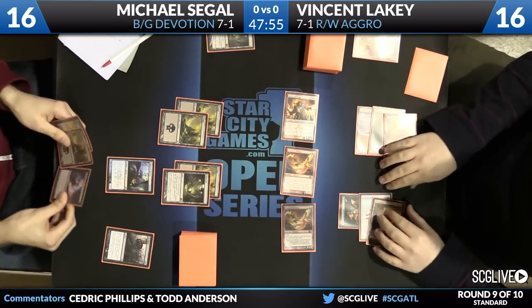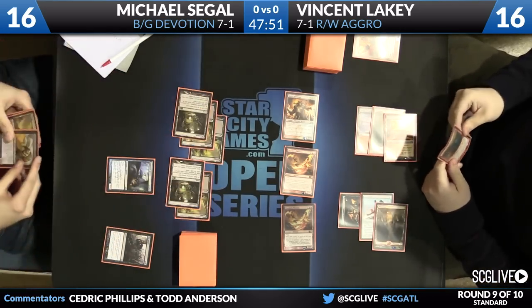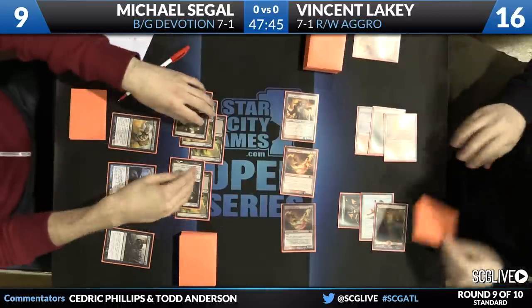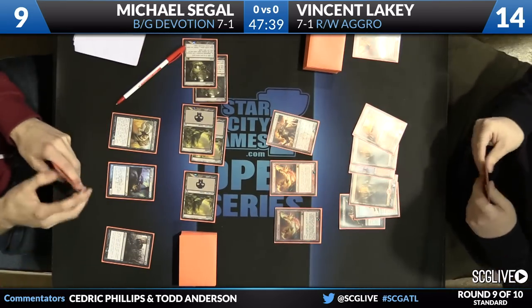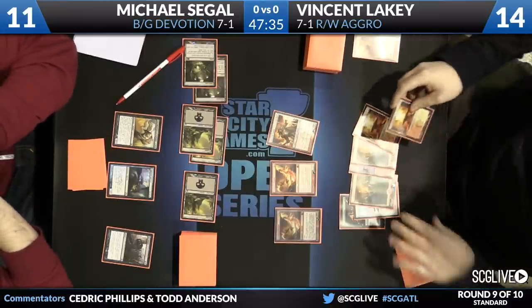After he organizes where he puts Chain, there's another Phoenix — this is really bad for Michael. Attacking with Nightveil Specter means he basically took four points of damage for not a whole lot of value. He did get the Mutavault from Vincent which is pretty key, but if he had hit any red spell and not been able to play Gray Merchant of Asphodel he would have just been dead. Gray Merchant is going to be a drain for five and a gain for five. Seagal goes to 11, Lakey's at 14.